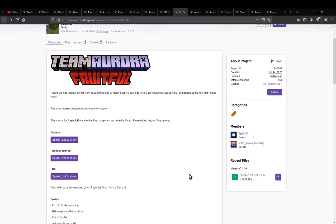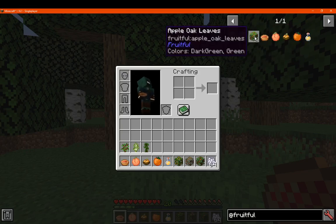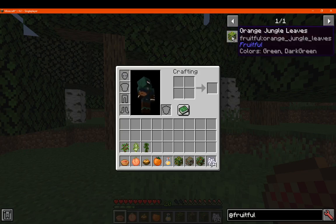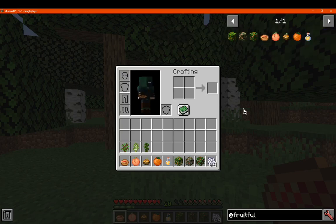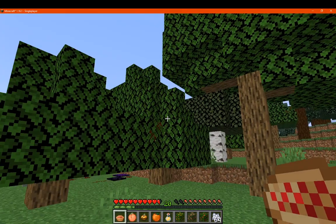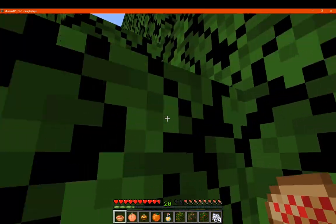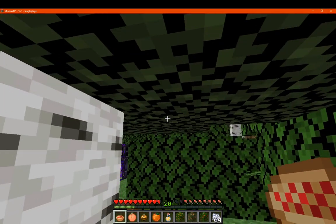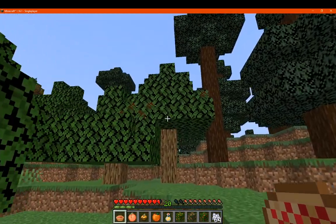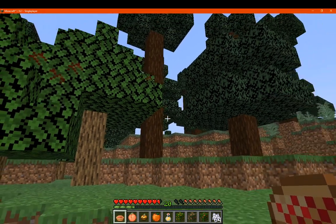A mod that simply adds in a bunch of different food options among some leaves you'll find in vanilla trees, such as jungle, birch and oak. I've already found a fair amount of oak trees having apple leaves, as you can see like that. I haven't found many birch ones yet in this forest, but there are quite a few leaves that appear on oak.